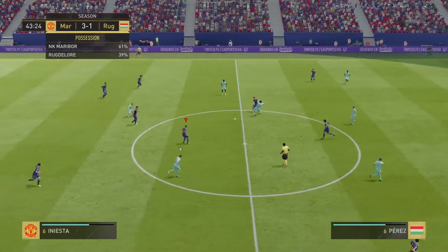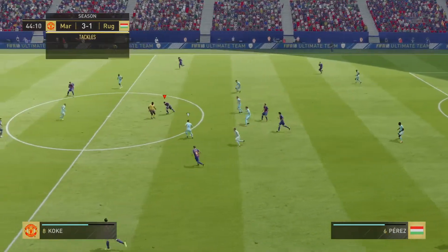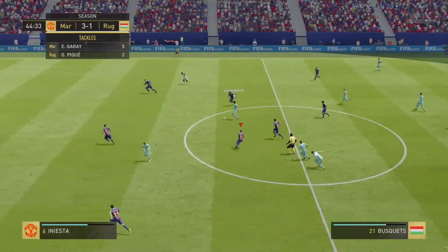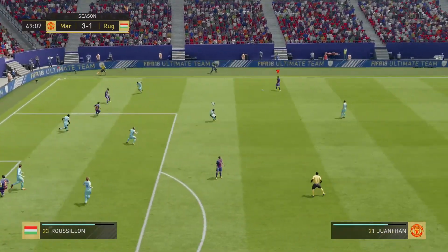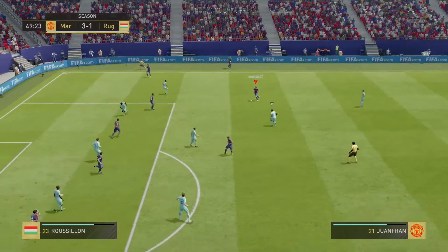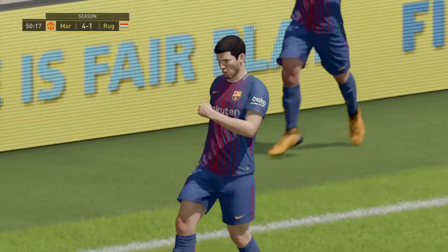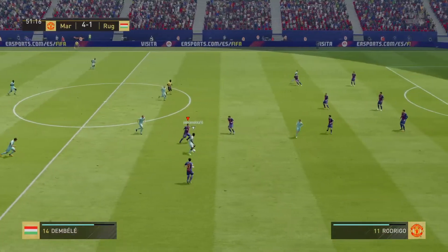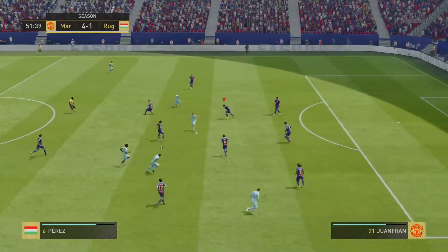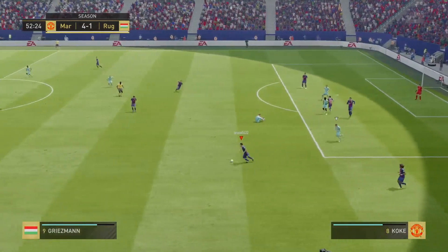Griezmann. Iniesta. Rodrigo. Sergio Busquets — attacking well here. Crisp defending there. The crowd may have expected a bit more, but it's two added minutes. Rodrigo — now the shot, kept out incredibly by Ter Stegen. He's bailed his teammates out there. And the cross — very easy for the goalkeeper there. Whistle from the referee, and we're off and running again for the second half.